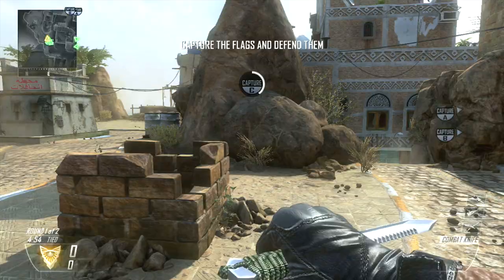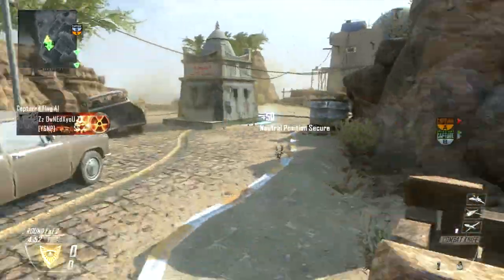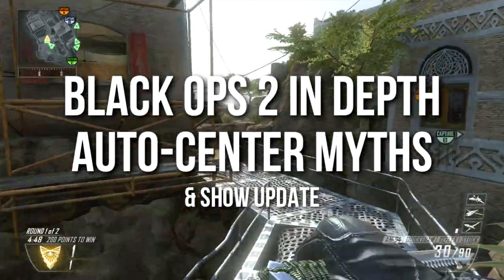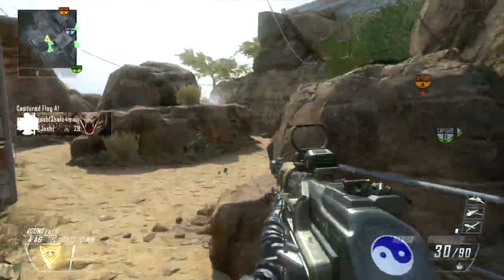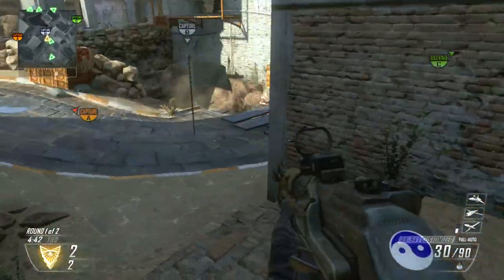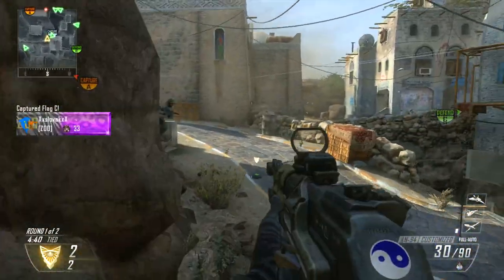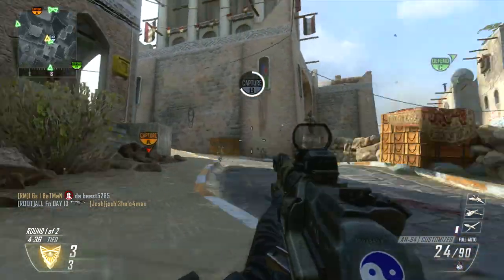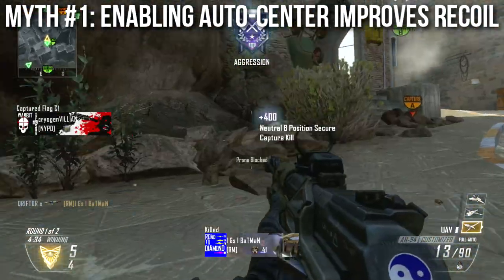Hey guys, Drifter here, welcome to Black Ops 2 In Depth. In today's episode we're going to be talking about autocenter myths and how they affect your accuracy and recoil. I also have a show update for you - I have to talk about the future of In Depth, but we're going to do that after we're done with the autocenter myth busting - or myth testing, or confirming. The myth is, and this is the only myth we're going to talk about today: enabling the autocenter option improves your recoil.